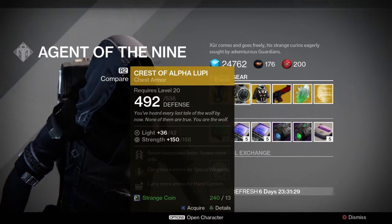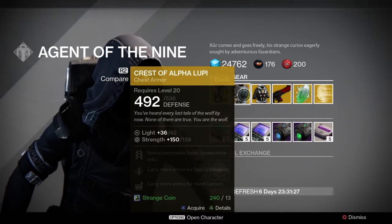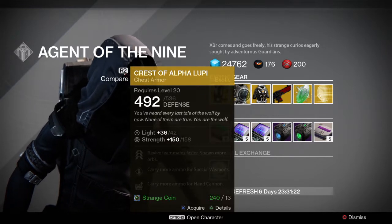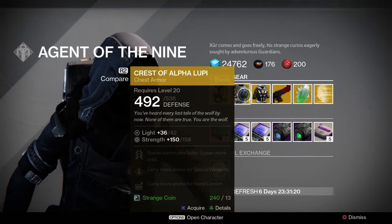Crest of Alpha Lupi for the Hunter is okay. I've always seen it used in Trials. Strength is not that good of a roll on it — there are better chest pieces than this.